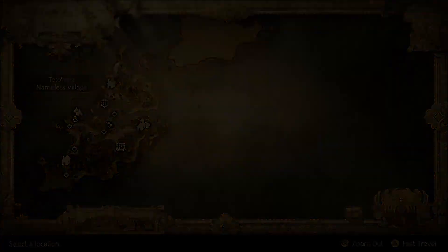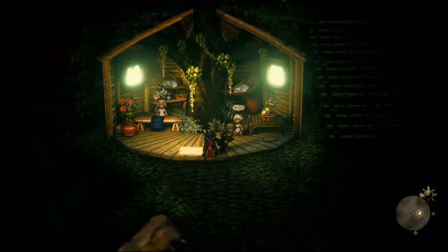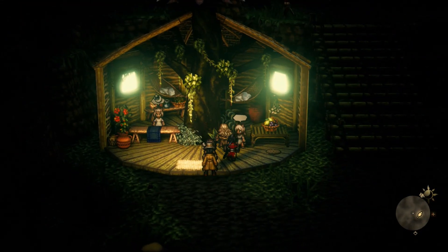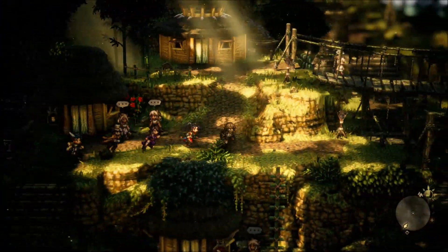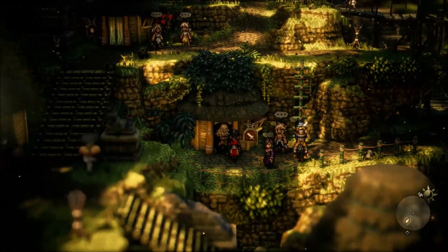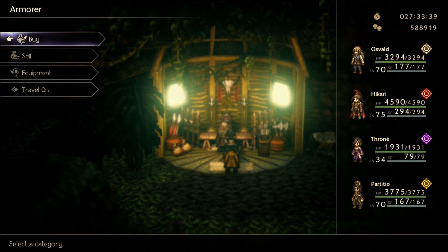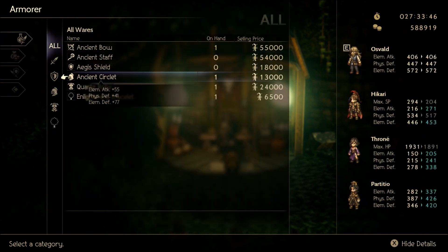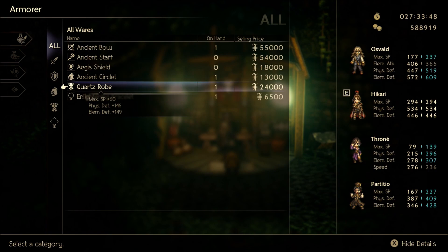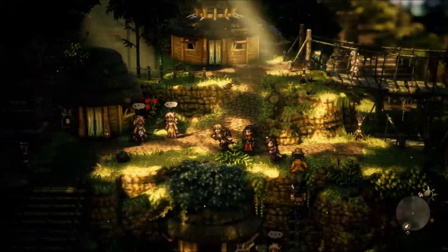The Quartz Robe is located in the Nameless Village. The first thing I recommend doing when you arrive is heading into the inn and scrutinizing the little beastling boy to get a discount — I restore my SP here quite a bit since the inn is close to the entrance when you quick travel in. The Quartz Robe gives an extra 60 SP.